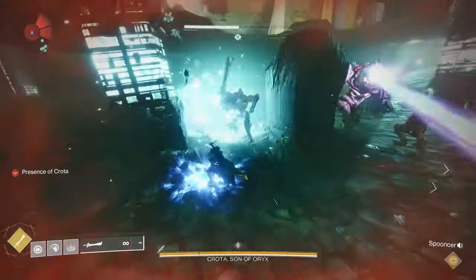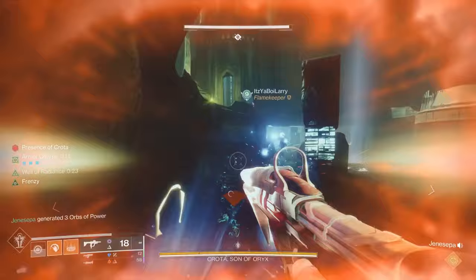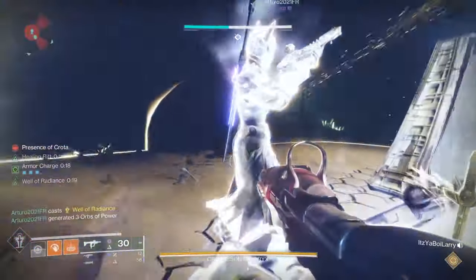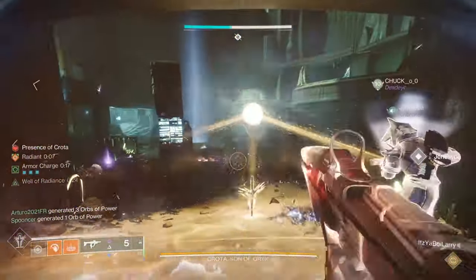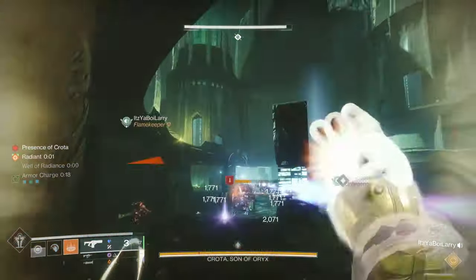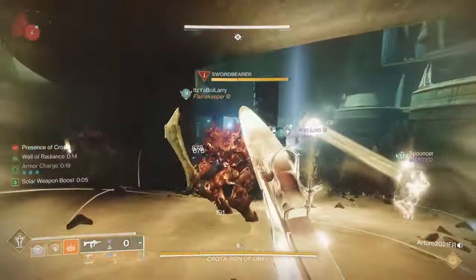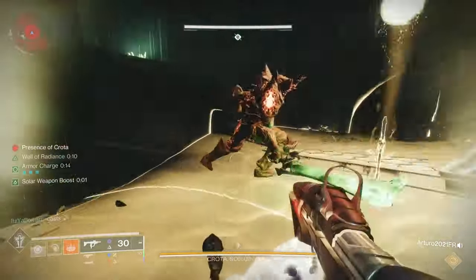While you're doing this, there are other mechanics to handle because you need to get the swords. To get the swords you're going to have to have the boomers killed — so you want to time this. When the boomers are killed, you're going to spawn some ogres, some witches, and also the sword bearer. They're all very chunky, so keep that in mind. You'll probably want to wait until you get at least one person Enlightened before you drop the boomers, so the swords are available for the people with the Enlightened buffs.